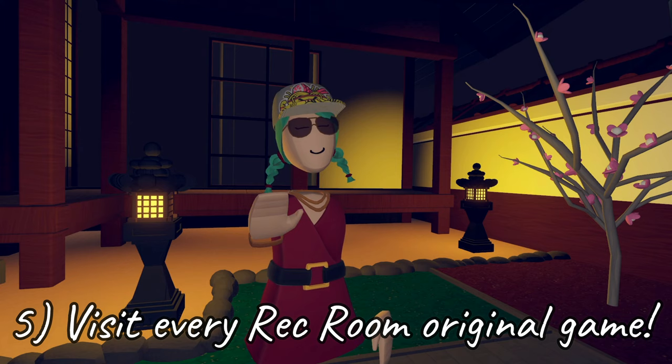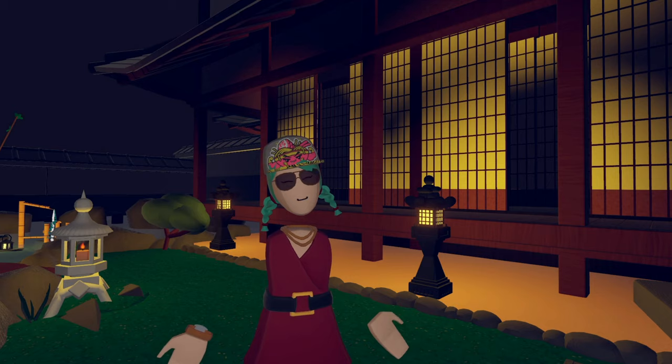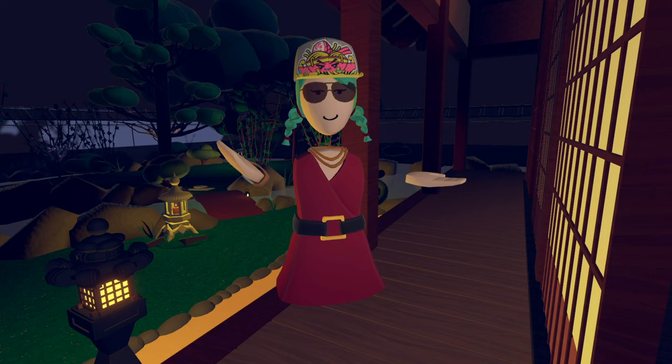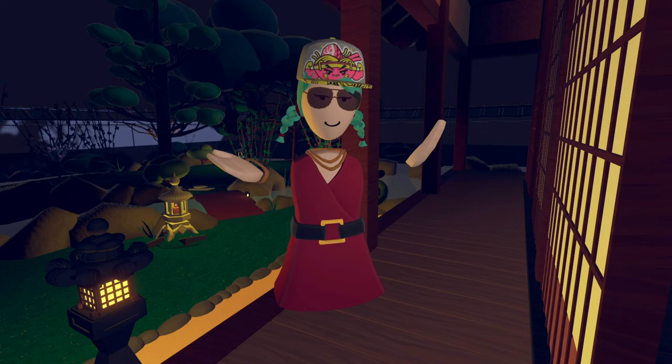Number 5: Visit every Rec Room original. The Rec Room original games are a lot of fun, especially if you're just starting out and not sure what to try first. Whether you're on a team in Rec Royale squads or you give Laser Tag a go, you won't be disappointed. Well, you might be disappointed by paddle ball and disc golf — they're not all winners. However, everyone has different preferences, so try them all. If you don't like the fast-paced nature of paintball, go and sink into a cozy chair in 3D Charades and enjoy some laughs trying to guess what other people are drawing.